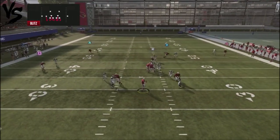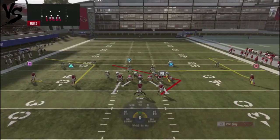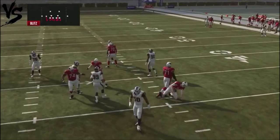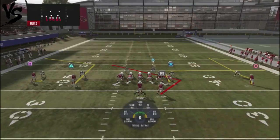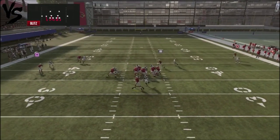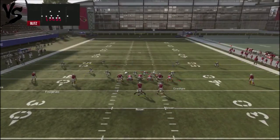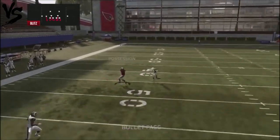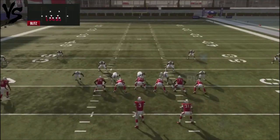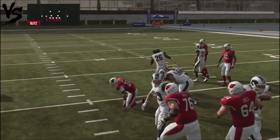What's cool about this play is the deep corner will get open against man coverages a lot of times, and you can make a quick read. Watch - the defender comes down and bites, and you can see the corner route is wide open. That's the thing about man - if a guy does a lot of man coverages, you're going to be concerned about heavy man pressure. You're also going to get into an area around the user defender, so you can get yourself in trouble with that.